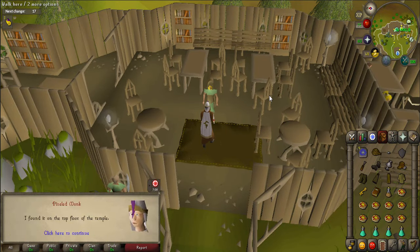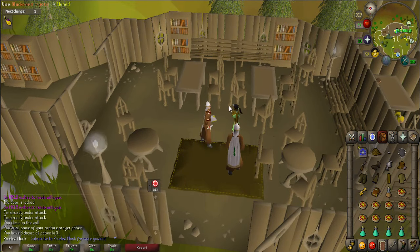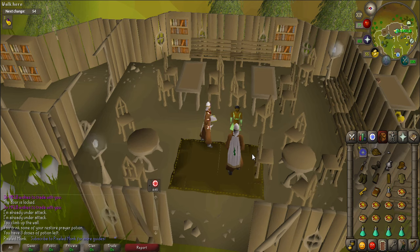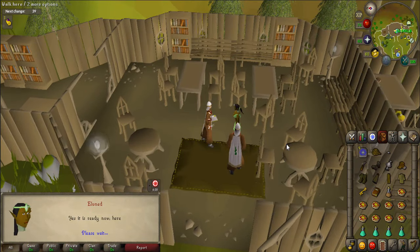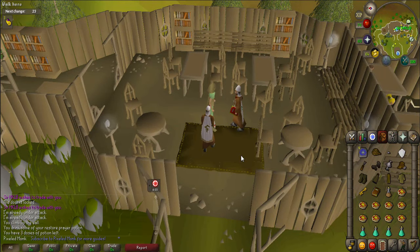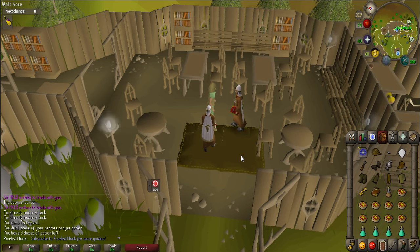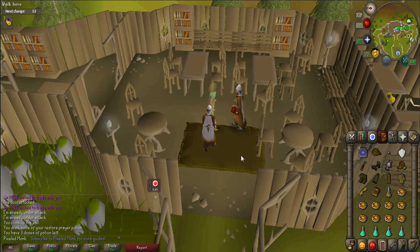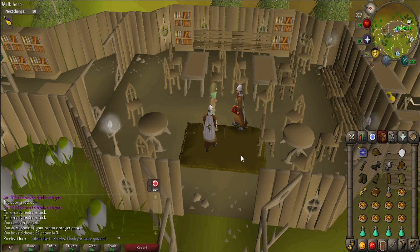Talk to Arianwen who will summon Eluned. Use your crystal on Eluned who will enchant it after a few moments. Talk to Eluned again to get the crystal, then talk again with Arianwen. Now you'll have to prepare for a long and very frustrating puzzle, so bank and keep your mourner and prayer gear, teleport crystal, enchanted crystal, and key. The great thing about this quest is that you can bank at any time and your puzzle will not reset. If you want to complete the quest in one go, grab a rope, about four prayer potions, eight food, a couple of stamina and super energy potions, and a death talisman or tiara, but leave about four or five inventory slots open.